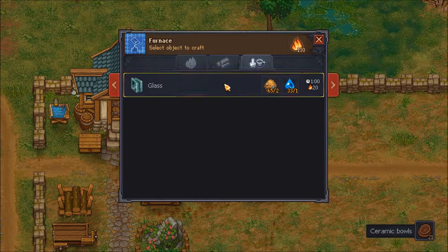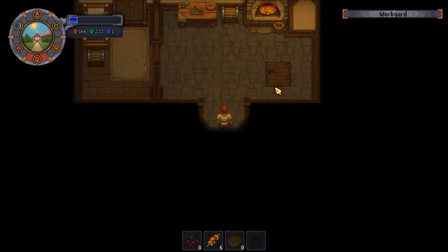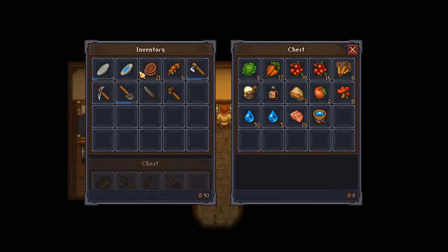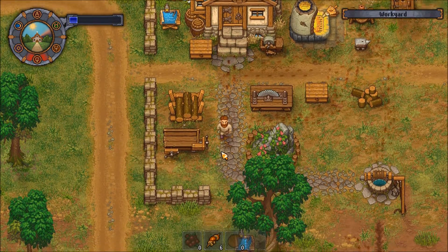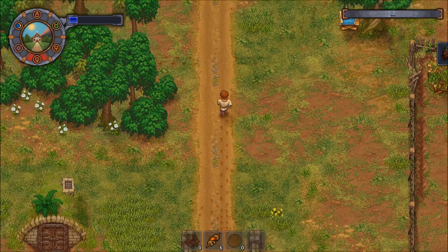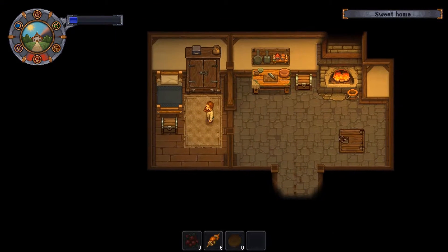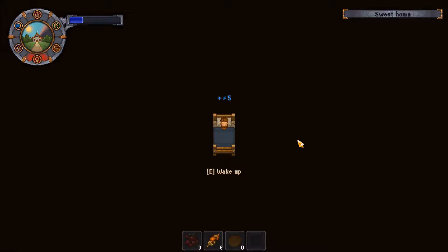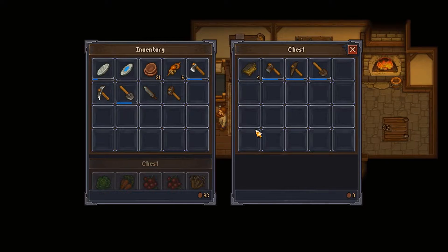That's glass, don't need glass - and then I can put that in there. I got 21 bowls. Whenever my guy comes back we can give him that. You still haven't dropped off the dead body, have you? No - still there, still just standing there. Little prick, why isn't he dropping off the dead body? I need him to drop off a dead body.